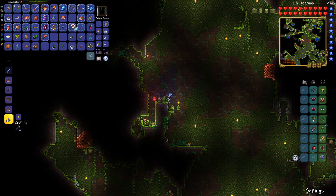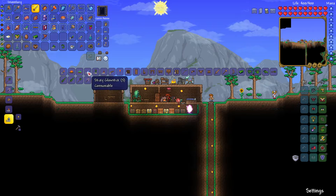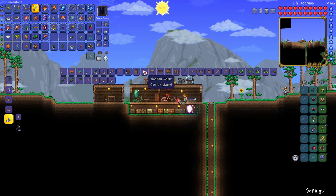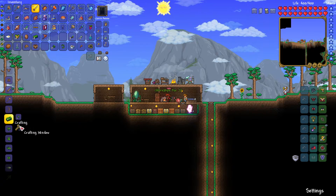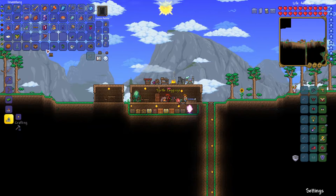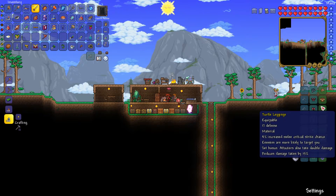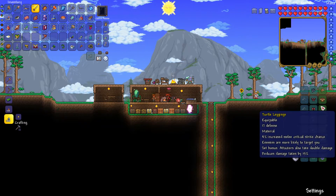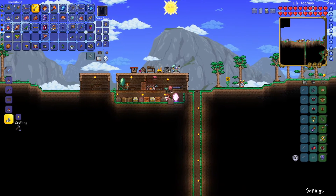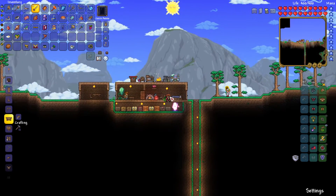Technically I have enough Chlorophyte to finish my turtle set, but I still need to find some life fruit. The turtle leggings. There we go! Set bonus: attackers also take double damage. This reduces damage quite a bit, so very useful. Alright, back to the jungle.